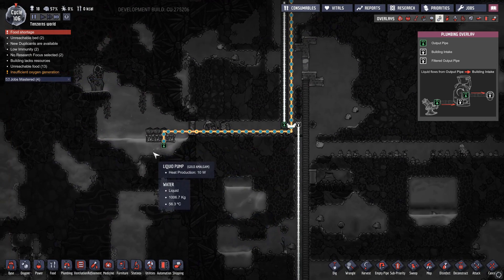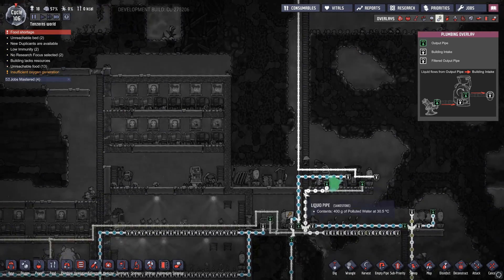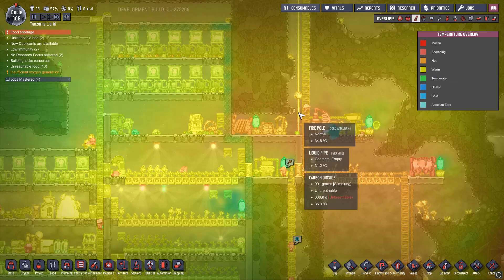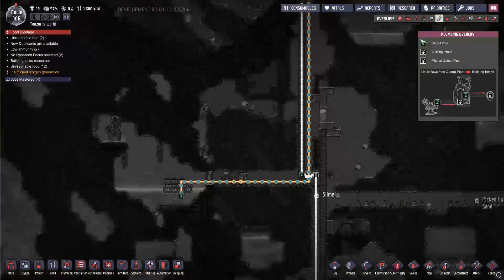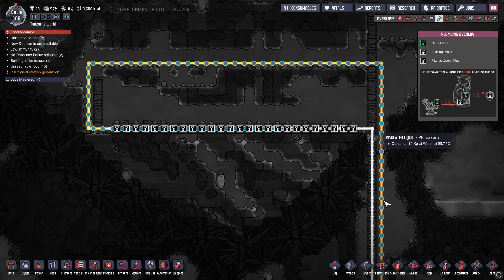But what I did do — I went up here and put a water pump in, pumped all the water up here through this ice biome, then down through all these hydroponic farms. We got it coming back down over here and I just have it vented — the liquid vent right here. I just want to see if it's actually polluted water coming out or if it'll just be clean water, and roughly what temperature it's going to be.